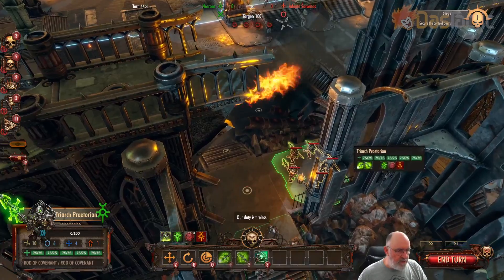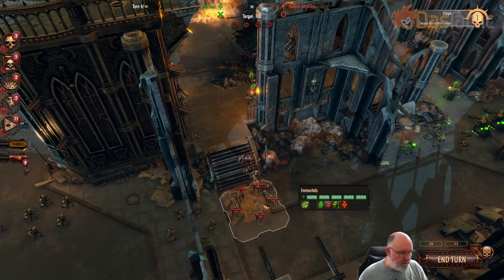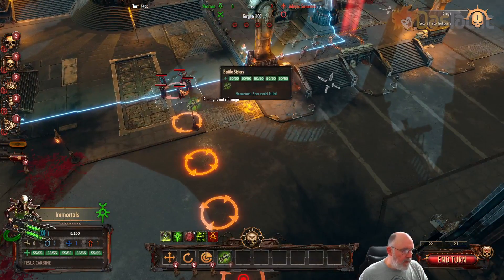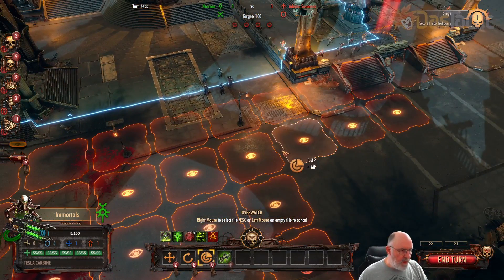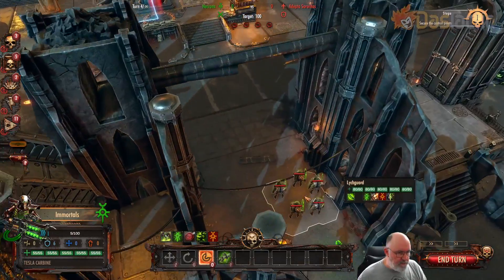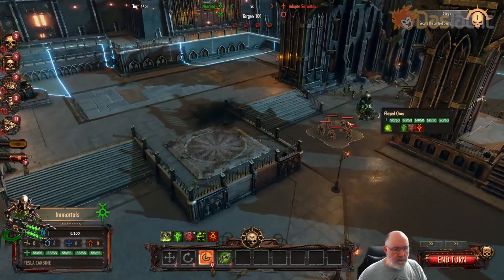We've got flayed ones which aren't going to do much, but the immortals and Triarch Praetorians would be good. I'll keep them back and maybe move the flayed ones away from the front. Actually, maybe I shouldn't have — could have been handy to have them up that way. Let's just move these up and press the overwatch key to overwatch across into there. The flayed ones are more melee-type fighters.